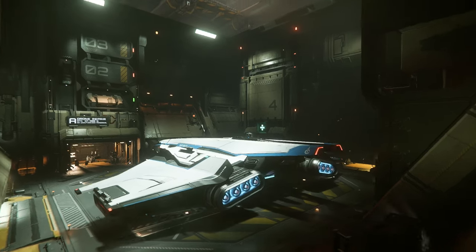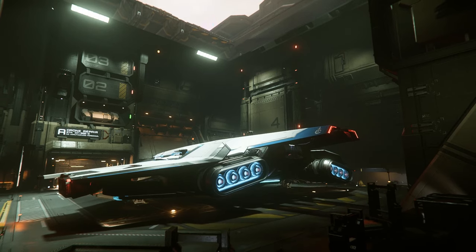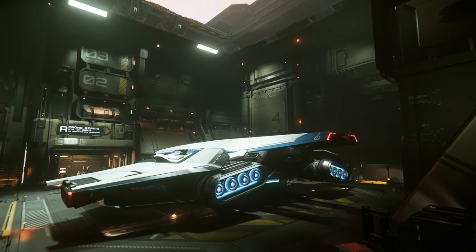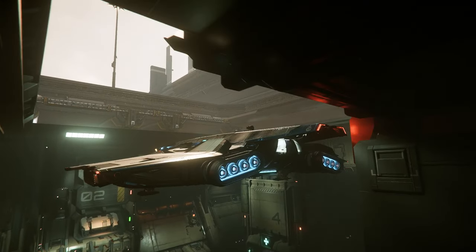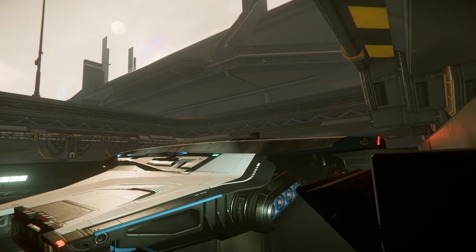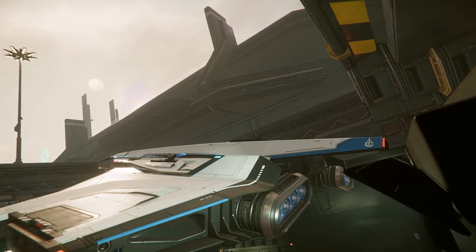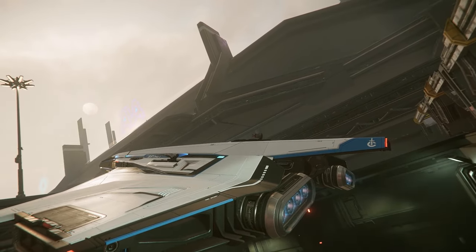Star Citizen folks, and yes I've got the C1 Sprint again. Today is going to be a very relaxed video. No missions, but as I'm looking at this — is this going to fucking fit? That's not going to fucking fit. Where would they put that ship here? This is a very small hangar for this ship.